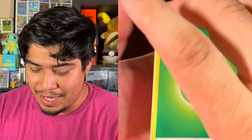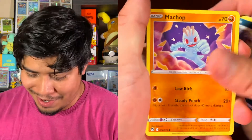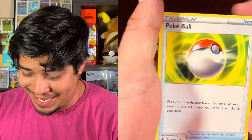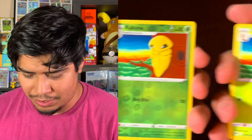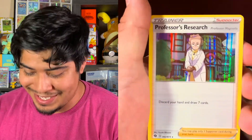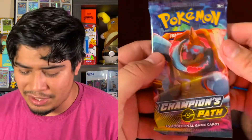Our first pack is going to be our Grass Energy pack: Malamar, Sharpedo, Arbok, Machamp, Sizzlipede, Pokeball, Weedle, Kakuna, Reverse Holo Kakuna. And the rare is Professor's Research — holographic, at least right? I think Champions Path is the one with holographics guaranteed, but I'm honestly not too sure. There's so many sets and I have so many going on that I don't even know what's where, what's when, what's how, what's why.